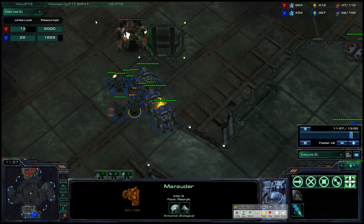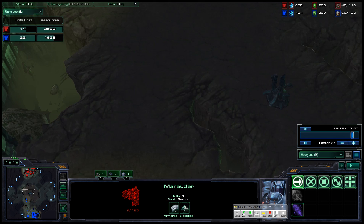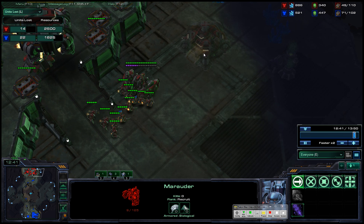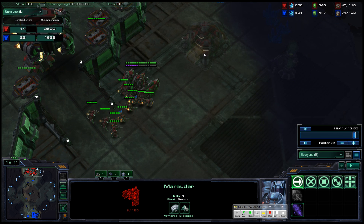He didn't even stim, which is a little weird. What makes infantry really good against Thors is how well stim synergizes — and he didn't even use it. So you lost purely based on him having a lot more money than you, rather than losing to stim being good against Thors.